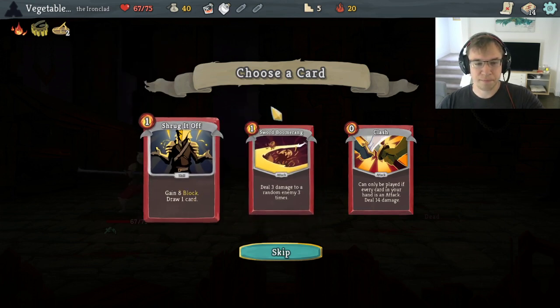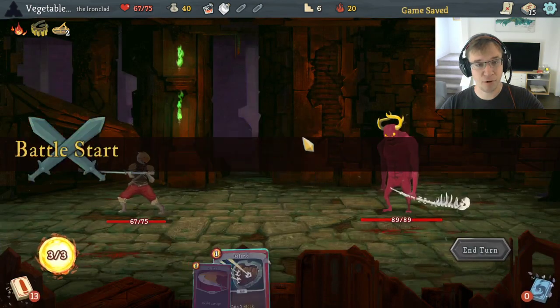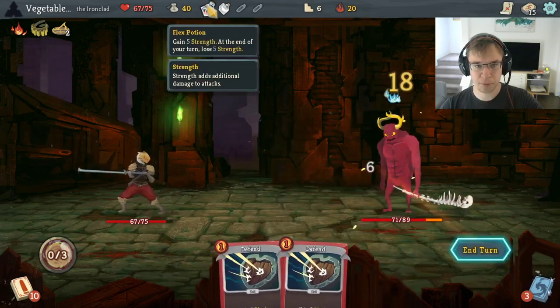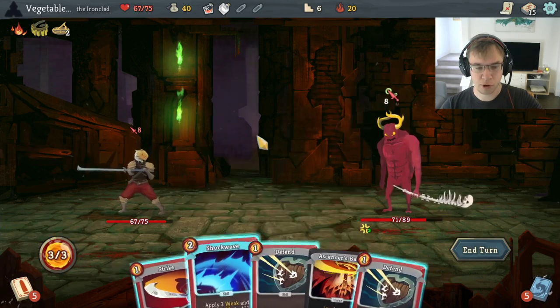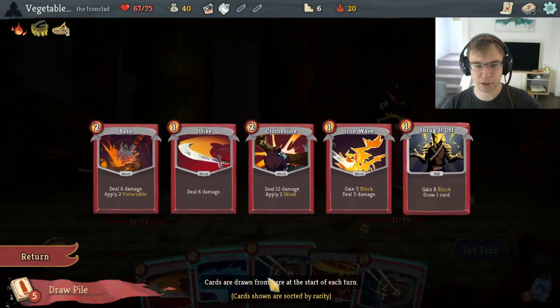I'm going to take a Shrug It Off. I don't want a Sword Boom in the deck — I'm afraid of taking attacks. It is Gremlin Nob. I think we Shockwave-Strike this turn and then get lethal next turn.